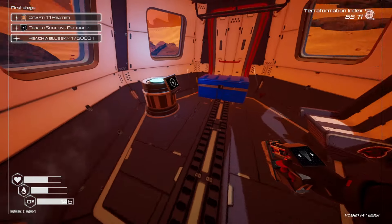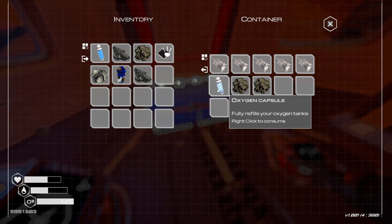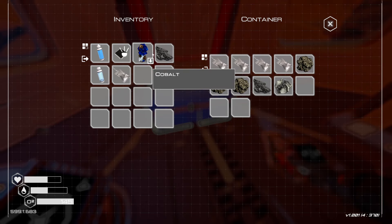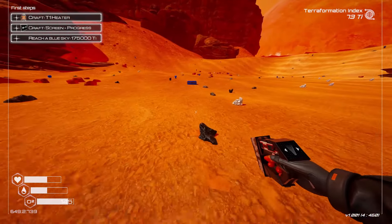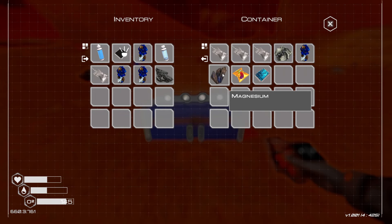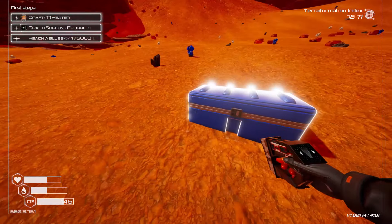So far in my couple of hours of playing, and I believe this is the case all the way through the game, there's not really any combat — just like there's not much combat in Subnautica. You're going to be going out and looking for various resources. The resources right at the start are very plentiful and will help you craft basic things: a higher-level oxygen tank, a bigger backpack to carry more resources, and the tools to help you build and deconstruct bases.